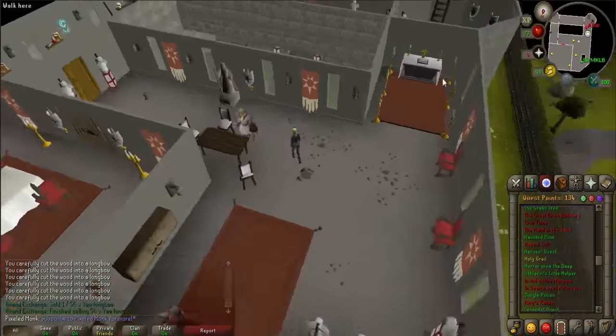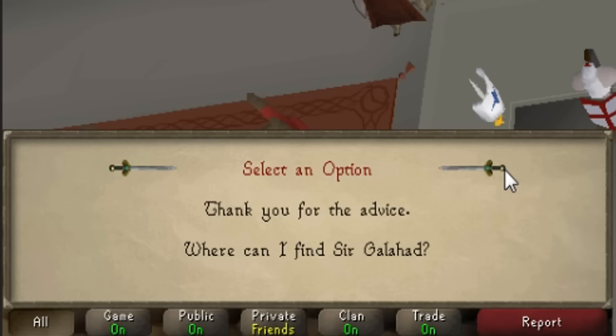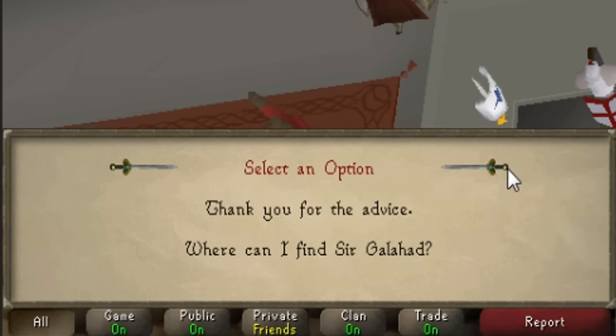Go upstairs to the far east room and talk to Merlin. You will ask him about the Holy Grail. Respond with 'Where can I find Sir Galahad?' and 'Thank you for the advice.'